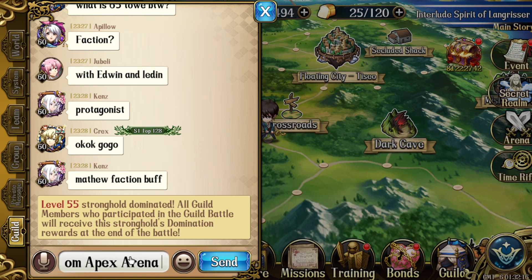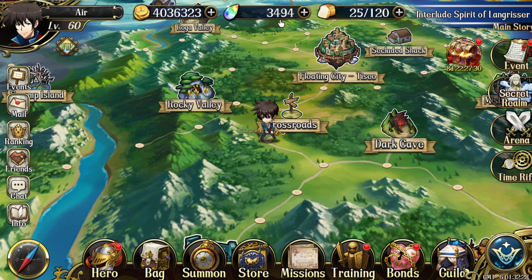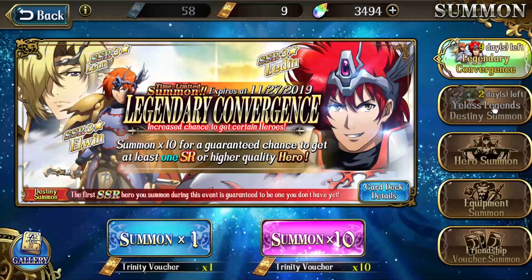Apex Arena — alright, so you get this. This is effective in season two, cool. So I got a lot of crystals now, like a lot — 2,500. And the Yulia banner is coming up, I'm thinking I should use some.